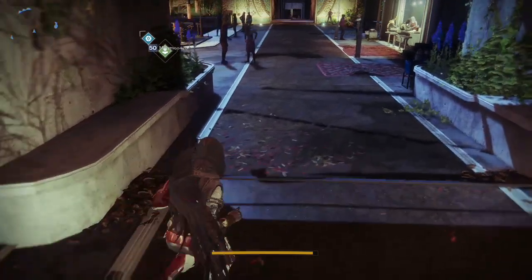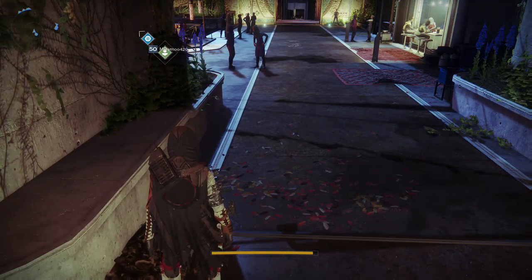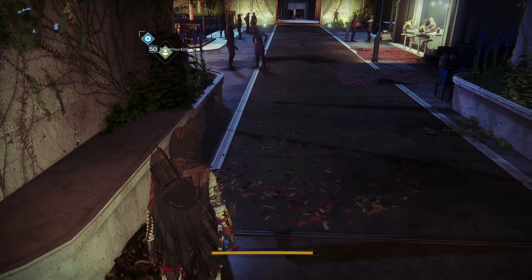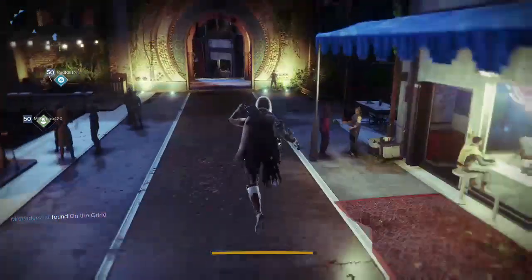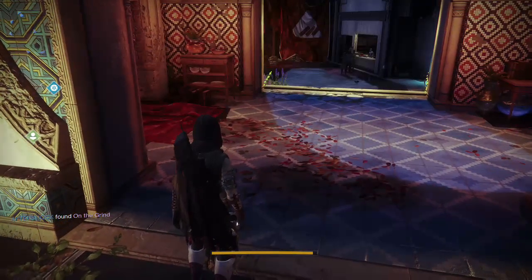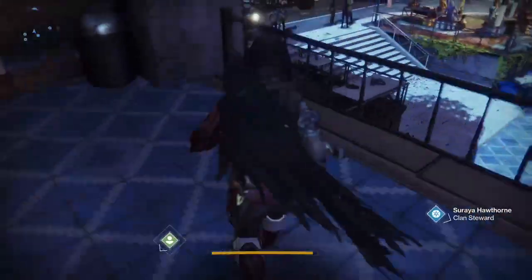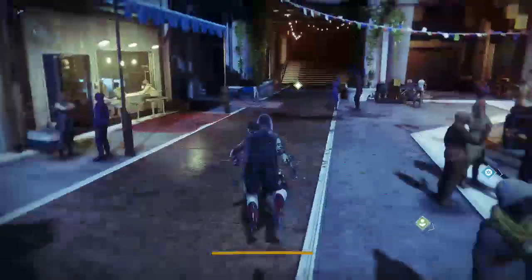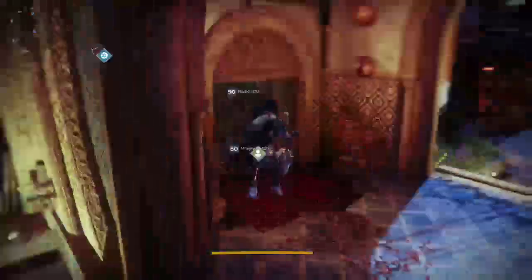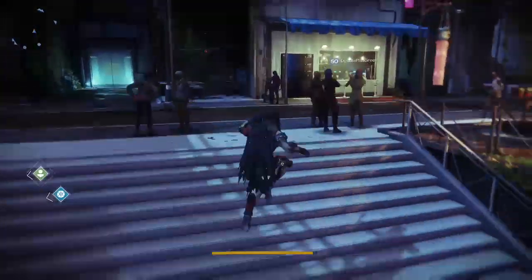Step four: get 150 precision kills with pulse rifles in PvP. I used Inaugural Dress for this as well. When using a pulse rifle, remember to peek in and out of cover and try to stay mid-range. Pulse rifles are very strong for contesting lanes and holding down lanes, but at distance it's harder with shotguns and snipers out. Find yourself in that mid-range — don't double peek against a sniper. If you see one, turn away and don't challenge.